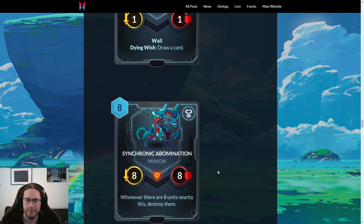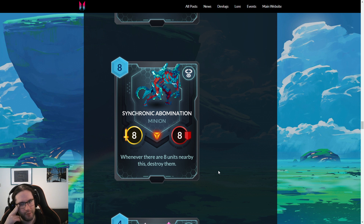We have some neutrals. Synchronic Abomination — Meltdown is back. Eight mana, eight-eight. Whenever there are eight units nearby, destroy them. I'm assuming that doesn't hit generals — that would be very funny. I don't know why you'd put this in your deck, even in Cold Blood. It is funny though; I appreciate that kind of line of text. I guess you could set it up with Walls, but I feel like it's going to be very difficult to make this one work.